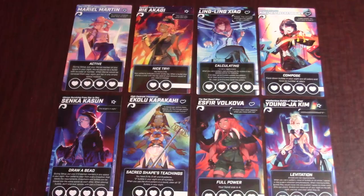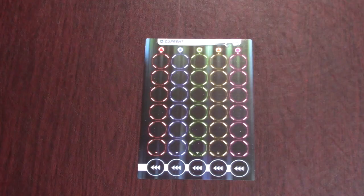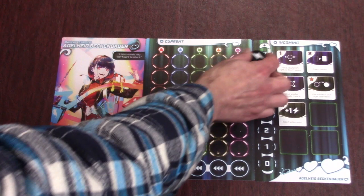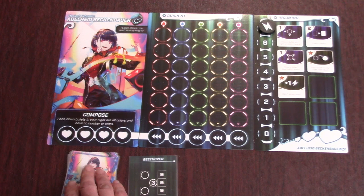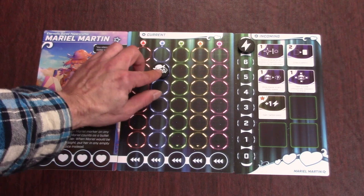To set up the game, everyone chooses a heroine and takes their corresponding pattern cards, heroine board, and action board. Place the sight board in front of you with the heroine board to the left and the action board to the right. Take an AP marker and place it on the top space of your action board. Shuffle up your pattern cards and draw up to your hand size, which is usually three. Cards in your hand don't need to be hidden, so you can place them face up in front of you. Read your character's unique ability and follow any special setup instructions, like placing Mariel's marker on the board or Senka's two crosshair markers on the board.